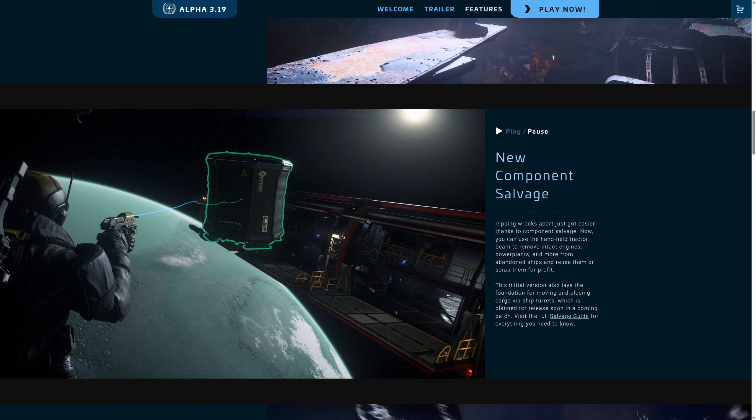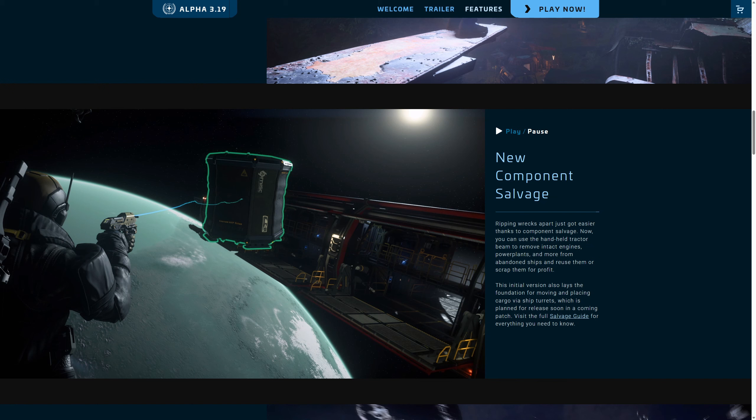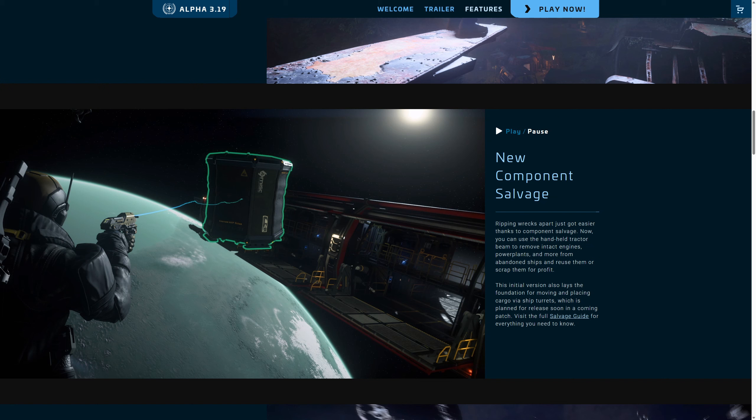Component Salvage geldi: gemilerin parçalarını sökebiliyoruz. Silahlarını veya Shield Generator gibi şeyleri satabiliyoruz. Ama bunlar her gemide olmuyor; sanırım sadece Dracuta'da ve bir Corsair gemisinde bu componentları çıkarabiliyoruz. Silahları ise her gemiden sökebiliyoruz ve satabiliyoruz.